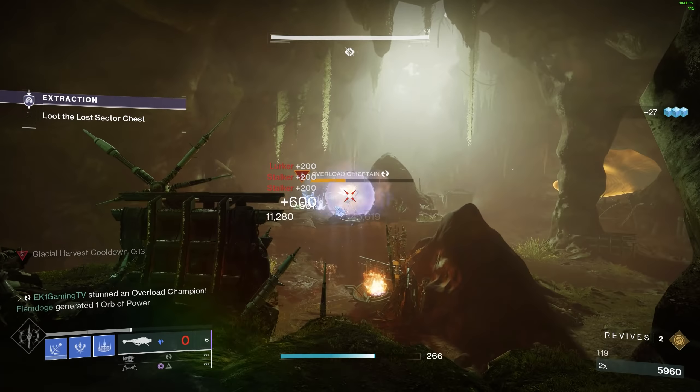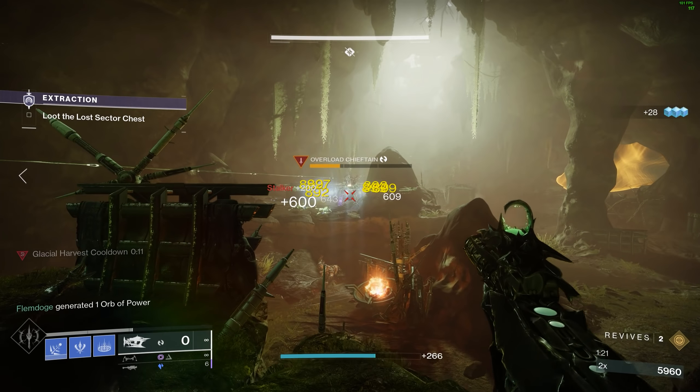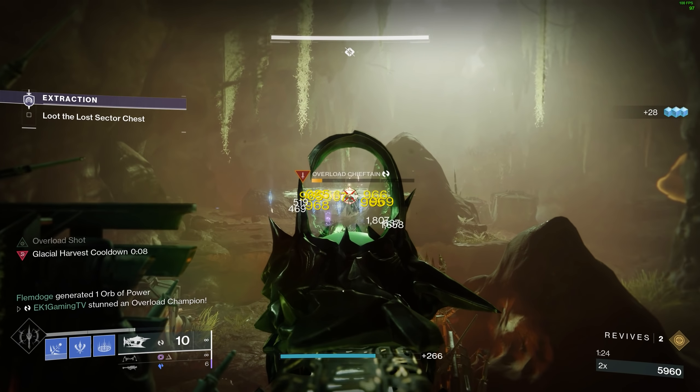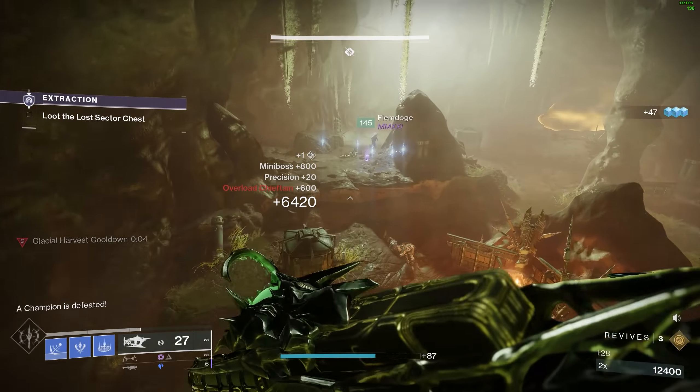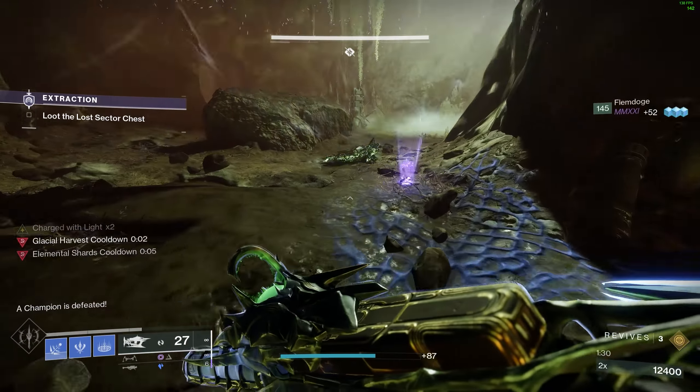So we should have two times two charge with light stacks and can do extra damage with those rockets to get rid of champions or bigger enemies.